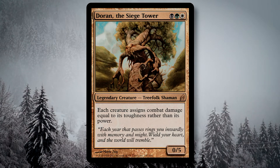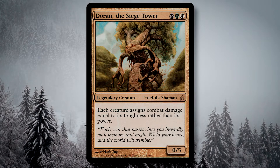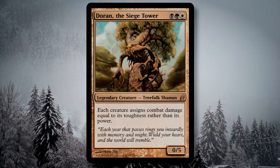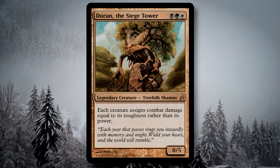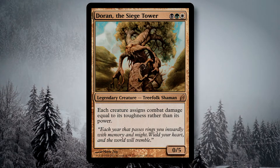The most common approach for Doran decks is to make treefolk tribal, utilizing the various treefolk from throughout Magic's history — many of which have a noticeably higher toughness than their power — to serve as a low-curve aggro deck. Doran himself functions as a 5/5 during combat, but I like to enhance him using the various enchantments this deck also runs. So rather than take the traditional route of running Doran treefolk, I instead opt to build Doran Enchantress.